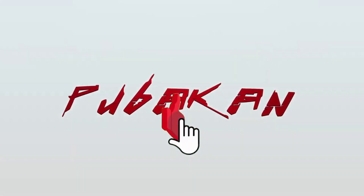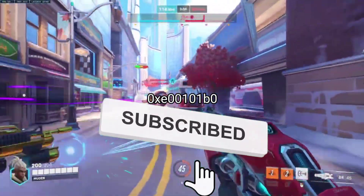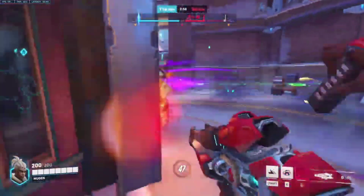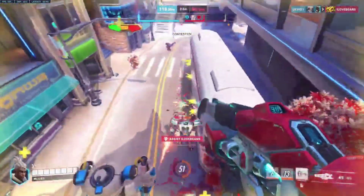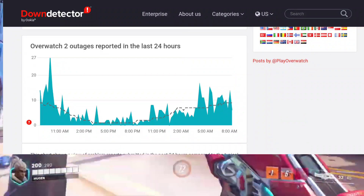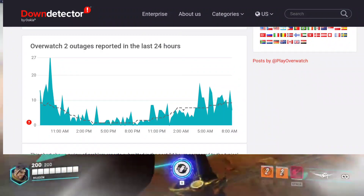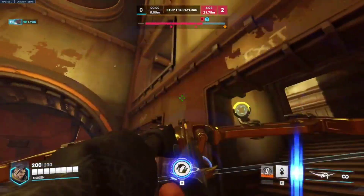If you're experiencing the frustrating Overwatch General Error 0xE00101B0, don't fret — we've got you covered with some simple solutions to get you back into the game in no time. Follow these steps to troubleshoot and resolve the issue. First, check server status: visit the official Overwatch server status page or community forums to verify server availability and check if the servers are operational and not undergoing maintenance or experiencing outages.